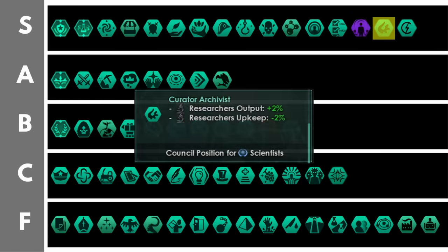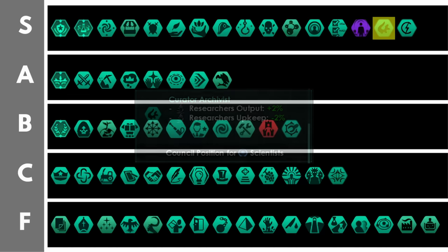The Curator Archivist grants a similar bonus to your Head of Research but in some ways it's actually better. There are very few bonuses to researcher output in the game, so getting plus 2% researcher output per level from this position — available only if you get a leader from the Curator order — is very, very good. You'll also get minus 2% researcher upkeep as well, which whilst not amazing is a nice bonus on top of that researcher output. This one is generally an auto-include for me if I can get my hands on it in most playthroughs.